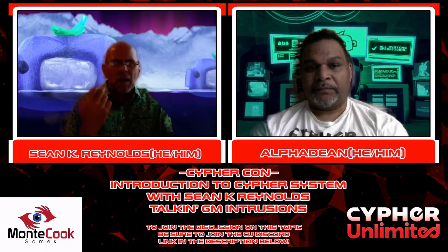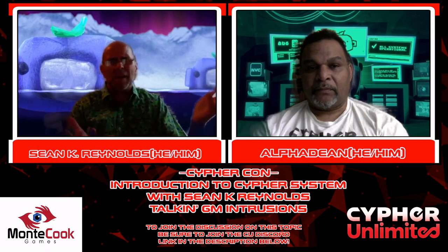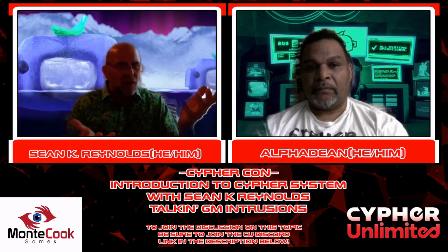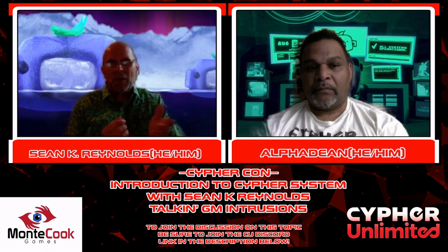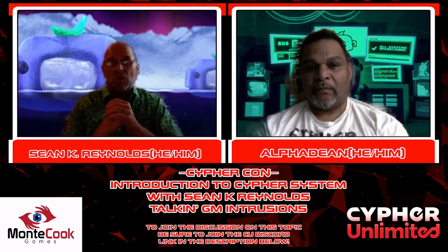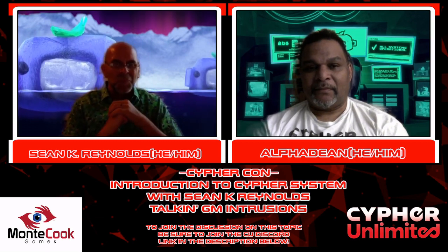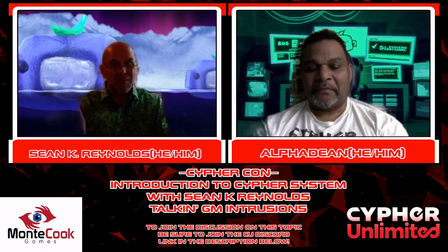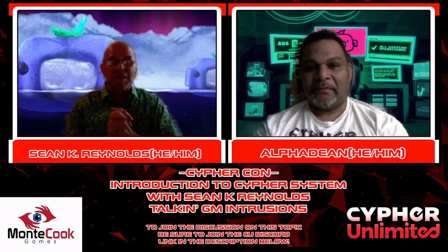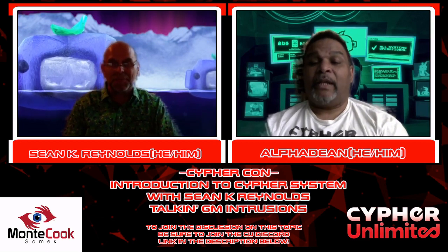One of my favorite uses of GM intrusions is that you can mess with just about anything. A lot of games hard-code different effects of curses, but you don't have to write that out in the Cypher System. You can just say 'that magic sword you've been using this whole time — it actually has a curse, here's a GM intrusion, and now you're going berserk and running toward your own ally.' Or: 'that spell you keep casting? It's been drawing the attention of a demon lord who now notices you.' It's just a fun way for the GM to add extra excitement.